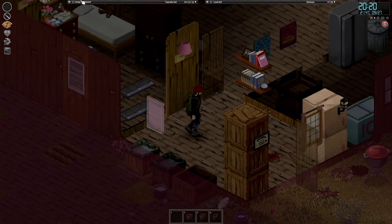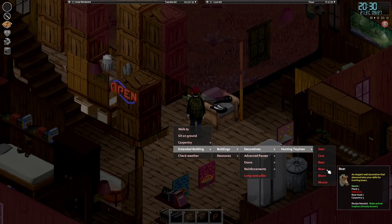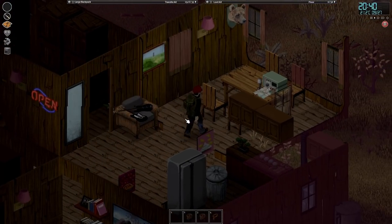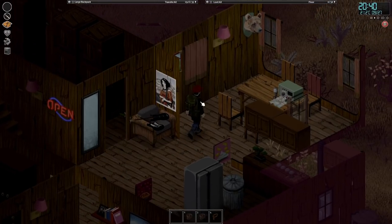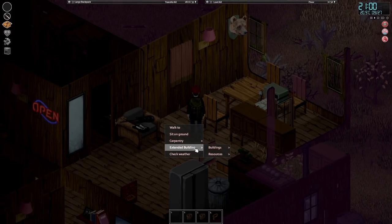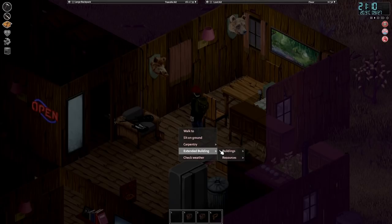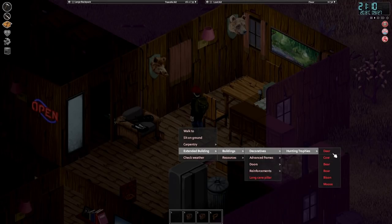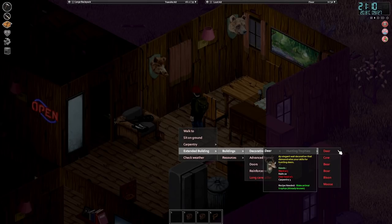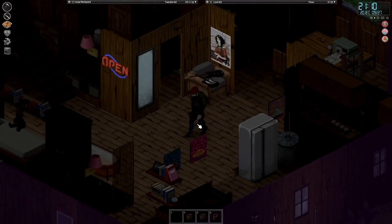We've got this boar head now, which I think would be quite good to display as well. We should be able to do the boar - we just need some nails. Let's pick up this painting because it's time for the boar to be placed here. Extended building, decorations, boar head - let's pop that on. And this is kind of the reason why I haven't been picking up the deer decorations you've seen before - I want to actually hunt my own. We'll have a collection of all our trophies on the wall at some point.